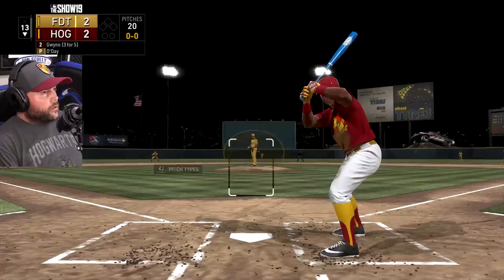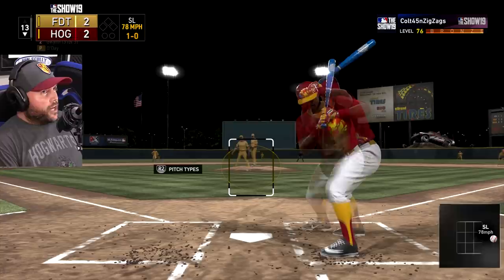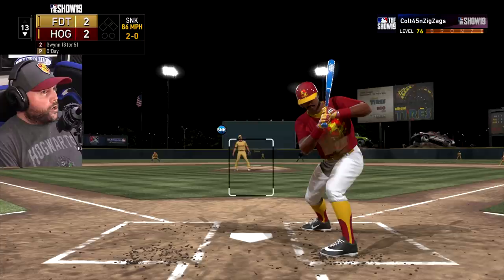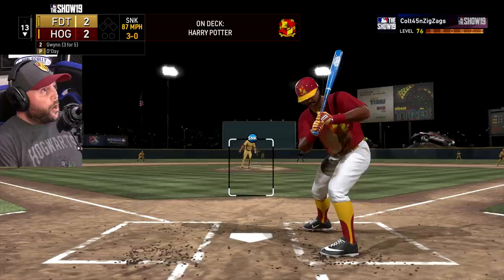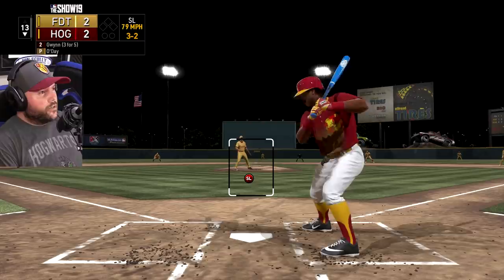Bottom 13 — how about we win at bottom 13? And that's way inside, 1-0. Come on, Tony, you've got this. And 2-0. I'll take a walk — 3-0! I'm looking at the next two pitches. That's right down the middle — could have been a walk-off homer, but I'm not swinging at this next pitch either. Also could have been a walk-off homer. Now let's see what happens.